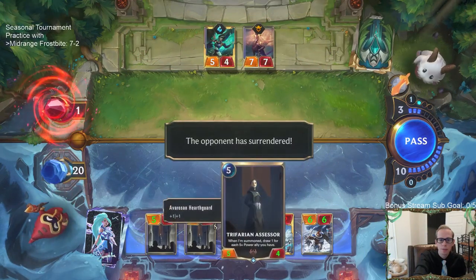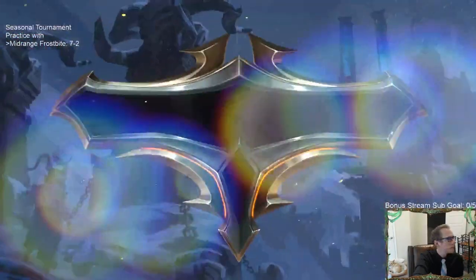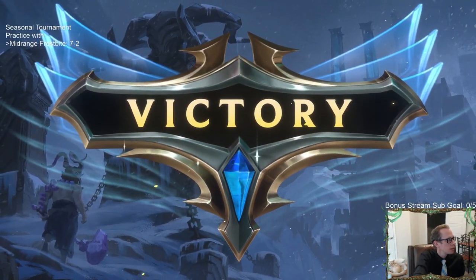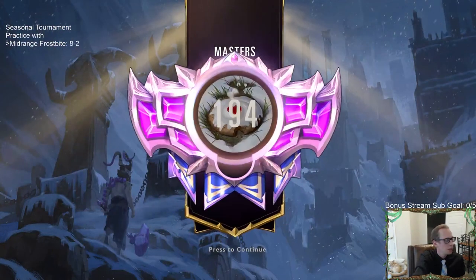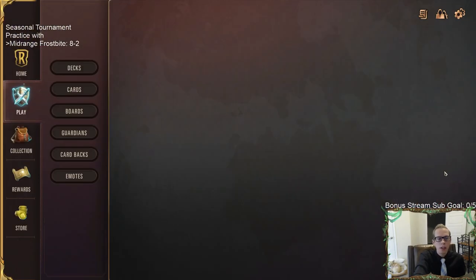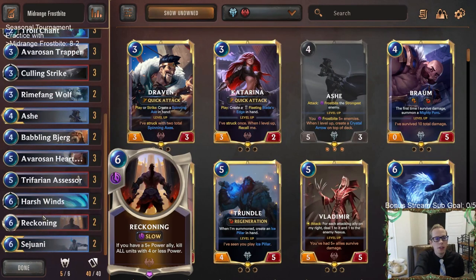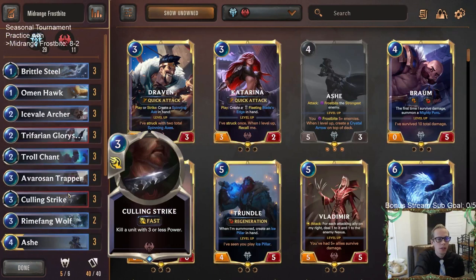So that was Daybreak. Eight and two. Karma does a good job of surviving and survives an extra turn. So three and two this session — it's not as good as the five-oh, but the deck is still looking really good.